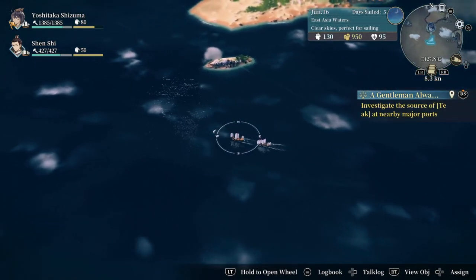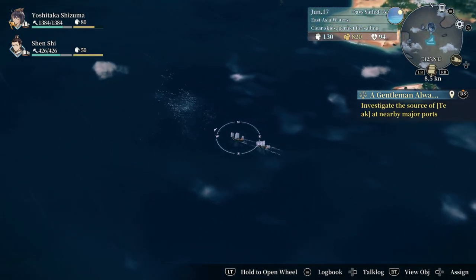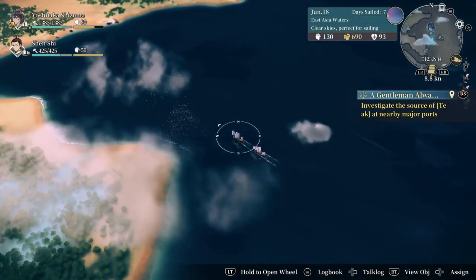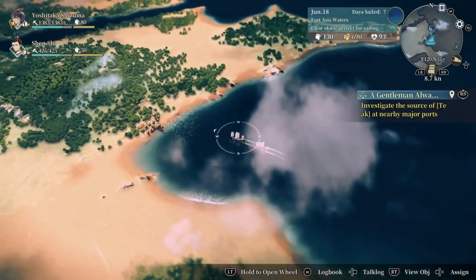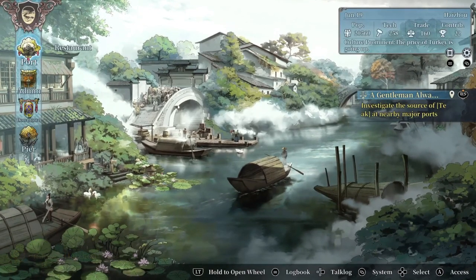Do I have enough supplies to make it over there? I think I will, barely, because supplies go down quite a bit. Your morale is that heart-plus-sign on the top right — it shows everything you need. We made it okay. Without supplies people start dying, and then it's game over — you start back at your port where you left off.